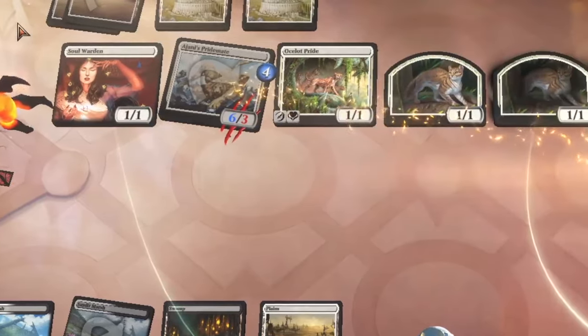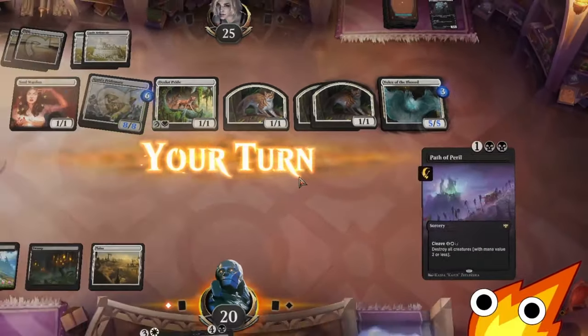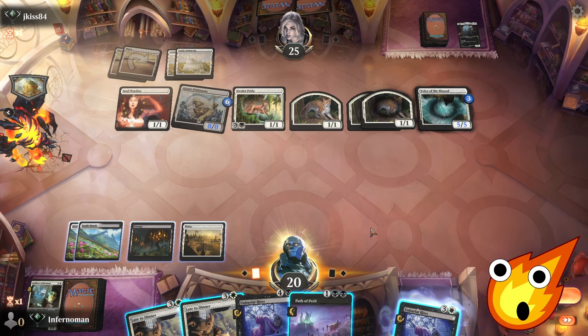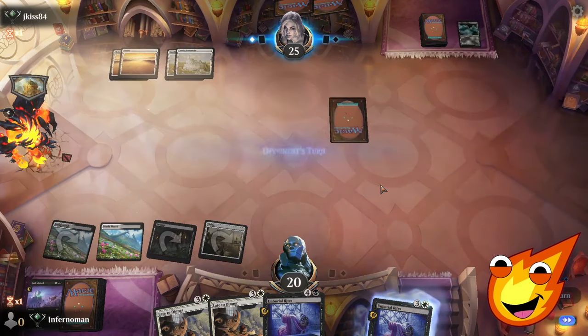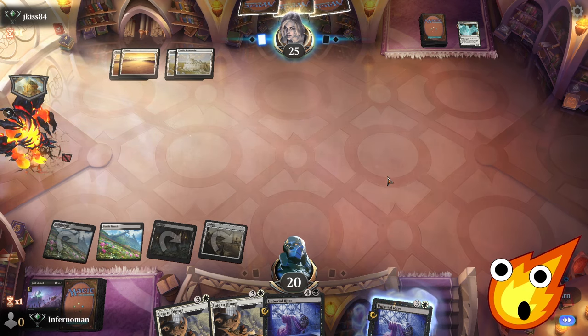Opponent gets the City's Blessing and is going completely off — an enormous token army assembles. But we rip the perfect top-deck: Path of Peril with cleave wipes the entire board! We dramatically slow down the opponent and buy ourselves all the time we need. New game plan — we rebuild from scratch.